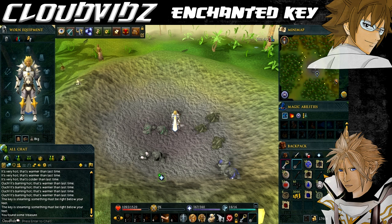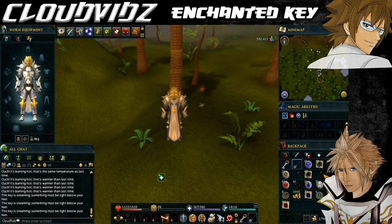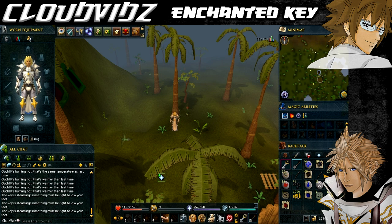Once you've done that, we want to go to Feldip Hills. Use the Ooglog lodestone - the one pretty much in Feldip Hills. The actual spot is west of the hunter skill master. Keep using your key around that vicinity and once you find the spot and dig, you'll get 800 GP, 30 gold charms, 1 crimson charm, and 15 nature runes.